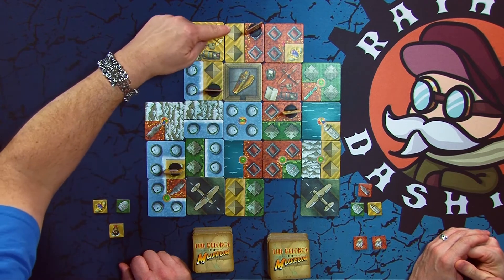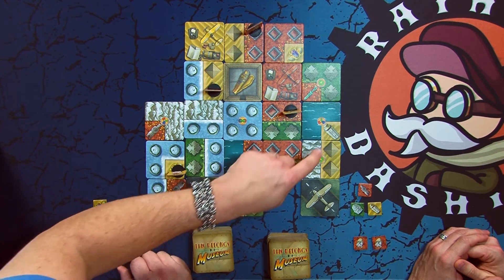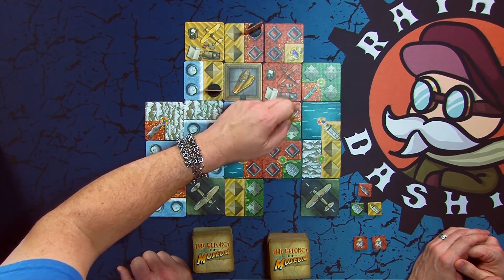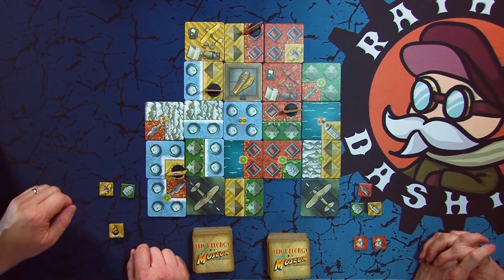So let's see what I've got. Counting up my connected temples and artifacts, I have fourteen points from my dig sites and my mummy. I also get three points for each artifact that my archaeologist was able to claim in the course of the game. This would be an additional six points, which would take me up to twenty.